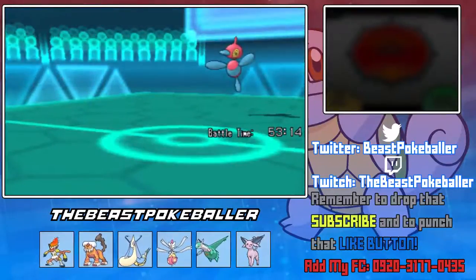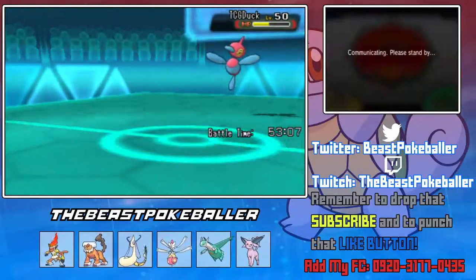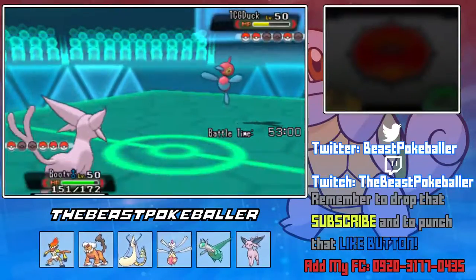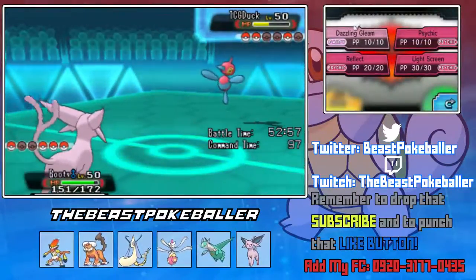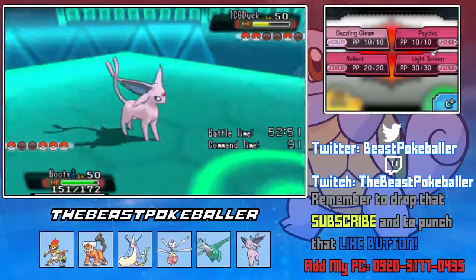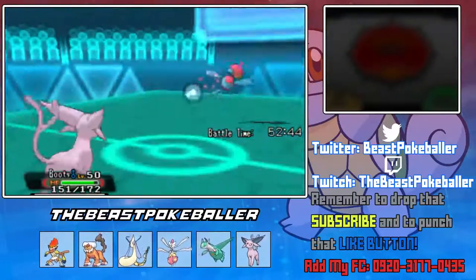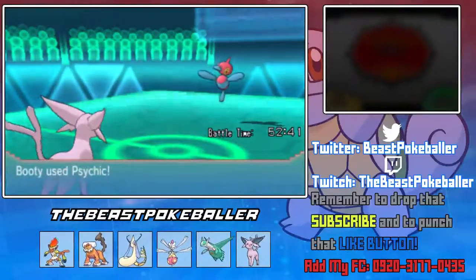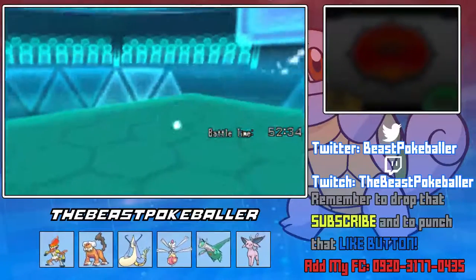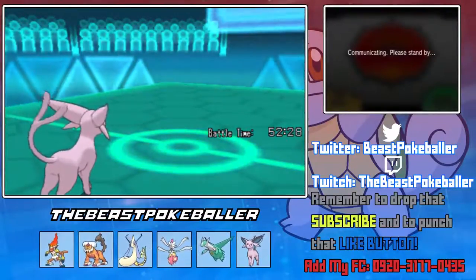I bet Espeon could live a Tri-Attack and just hit back with a Psychic. Or should we Dazzling Gleam and predict Scrafty coming out? Wow, his Mega's gone already — we haven't even Mega Evolved and his Mega's gone. Let's Psychic, just to be safe. He's gonna Tri-Attack — I know we can live one. Hoping this will kill — yeah, there we go, that STAB. Definitely gonna be enough to take him out. UU Pokemon are so awesome. Freaking Espeon.